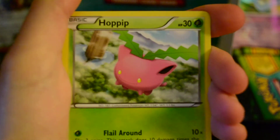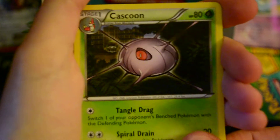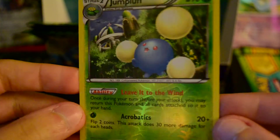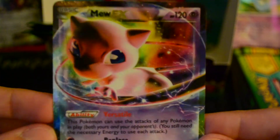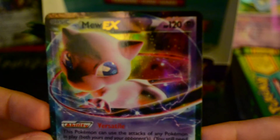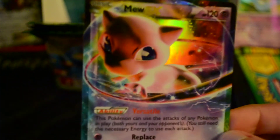So, we've got Drifloon, Stunky, Ragnorola, Hoppip, Houndour, Cascoon, Throw, and Good Rod. And my Reverse is Jumpluff, which is a Rare. And my Rare is a Mew EX! I like that — I was hoping for a Quaza or a Giratina, but that is nice. That is definitely really nice. All nice and sleeved.